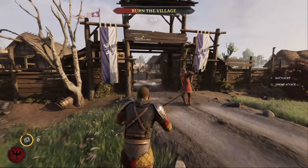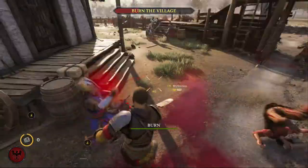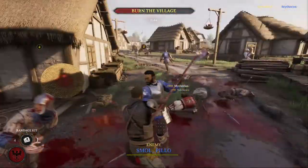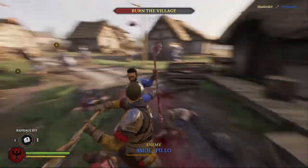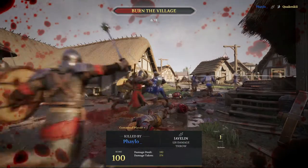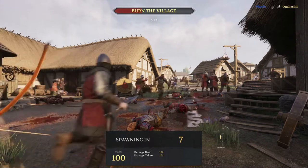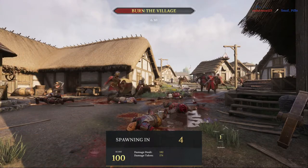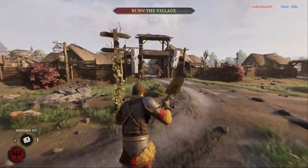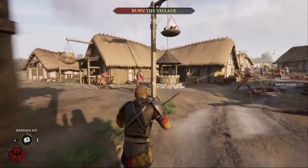Last but not least is the Field Engineer. The Field Engineer is basically a support class you use when creating barricades and traps. Its weapon is a shovel — and this was the most fun I had, because there's something weird about the shovel: every time I hit someone in the head it's almost immediately a one-shot, and it usually registers as a headshot when you're using a shovel.